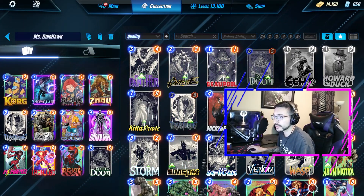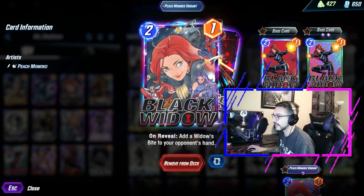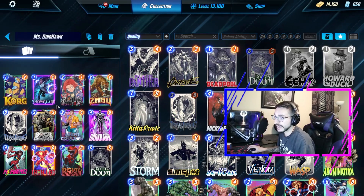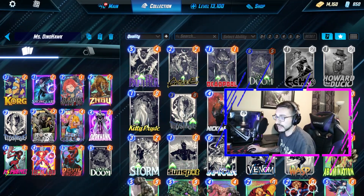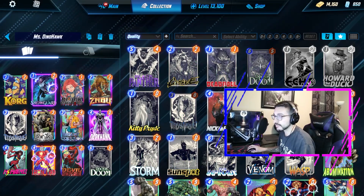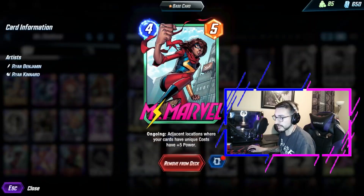It has a Dark Hawk package with Corrigan, Rock Slide, and Black Widow. With Black Widow's buff to Widow's Bite at negative 1, it's just a lot better. And then we have a Dino package with Snow Guard and Coulson to keep our hands full. Some games you'll primarily prioritize Rock Slide and Corp for your Dark Hawk and then Mystique the Dark Hawk. Or you can prioritize Snow Guard and Agent Coulson to play Devil Dino and then Mystique the Devil Dino. Miss Marvel is kind of just a bonus play in the middle location if you can get her there.